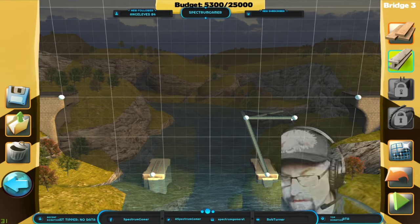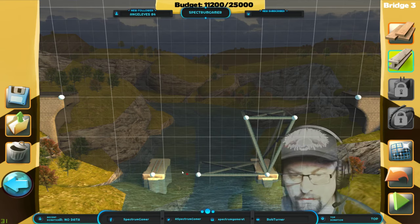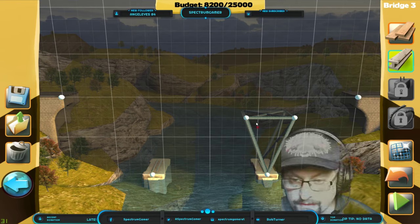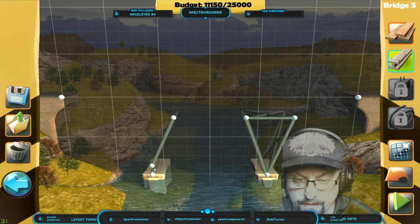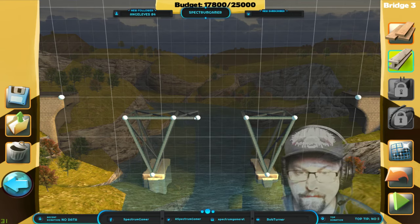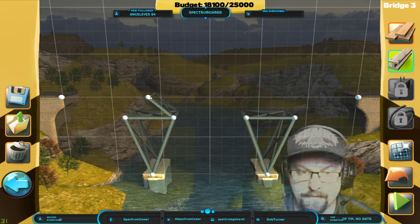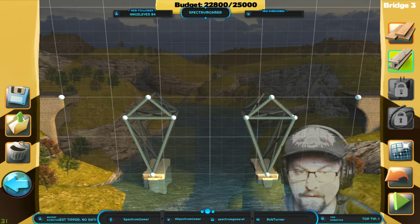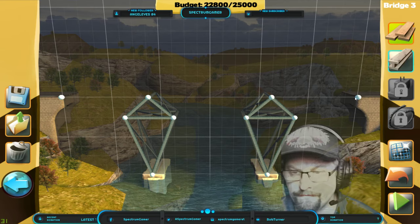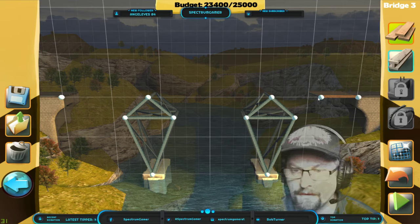I'm thinking a steel A-frame like this — I think they call them A-frames. One there, there, and then three over, and then maybe a steel triangle here. That'll give us some support. Triangles are the strongest — I remember from physics that triangles are the way to go when doing this.